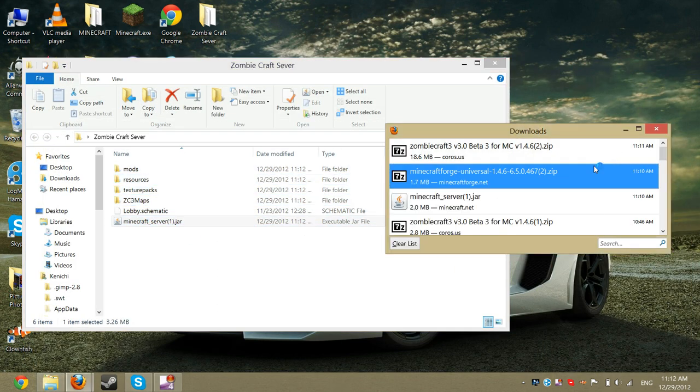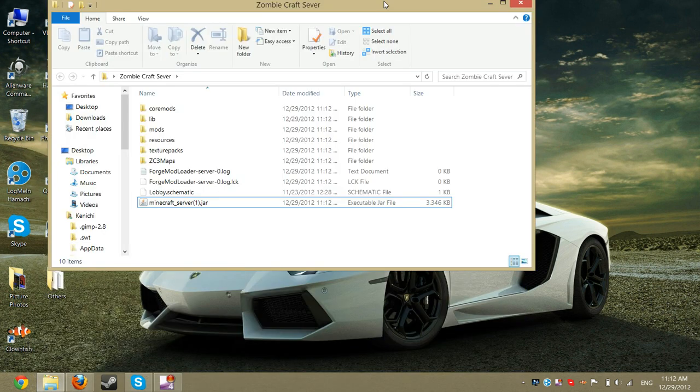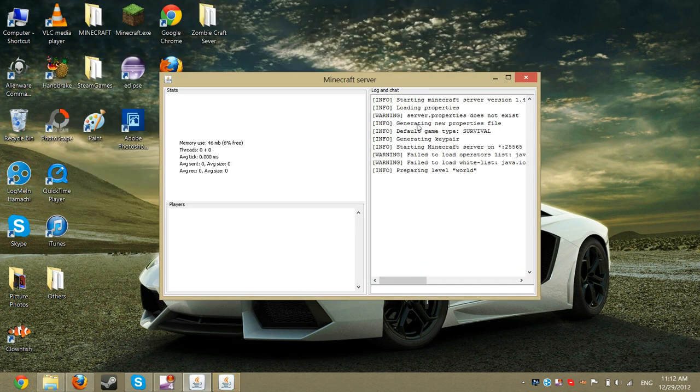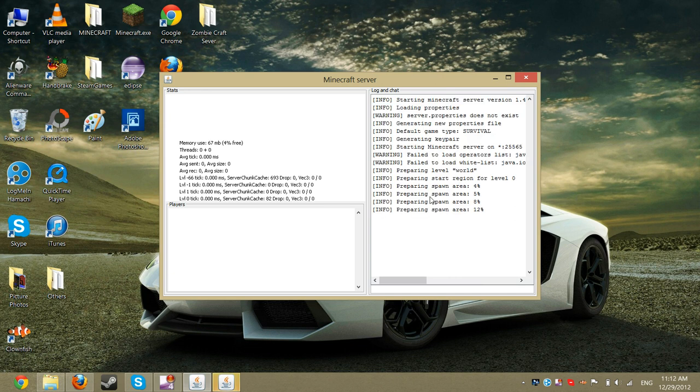Double click the Run Server. Come on, server, launch up. There we go. Download the world file — it doesn't matter what world you've got, because ZombiCraft works with all kinds of worlds.